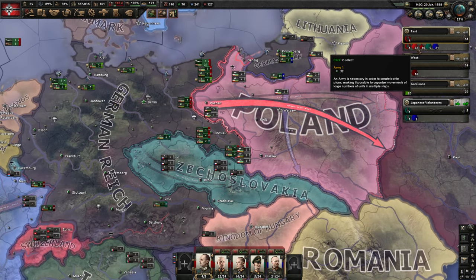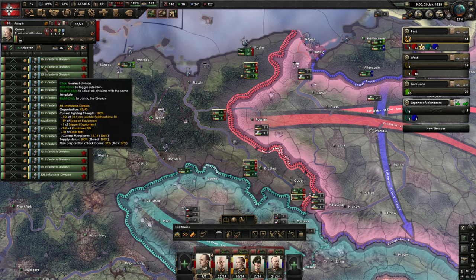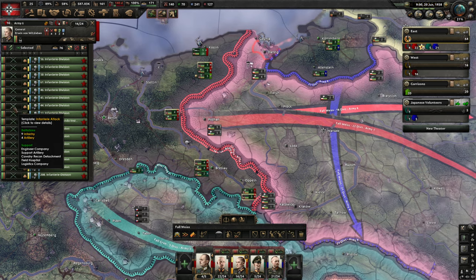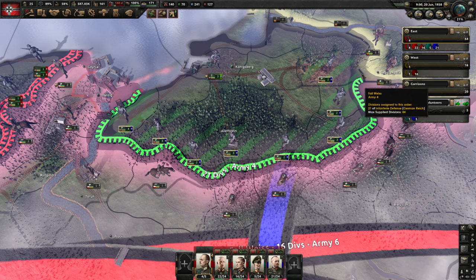Right now we have 22 defensive units on the border with Poland and 16 attacking units on the other side with Poland. These infantry attack with 9 infantry and 4 artillery and some support companies. I think we are going to do the same over here. Right now we only have a defensive army in Prussia.